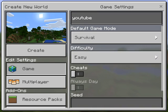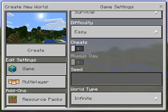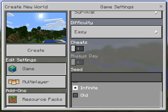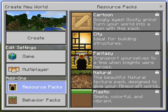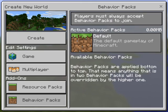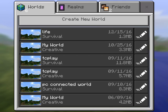We're gonna play it on easy because easy is awesome. We're not gonna do cheats because we're totally legit, and it's gonna be an infinite world. No resource packs or behavior packs.